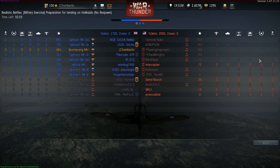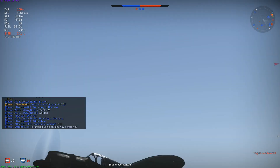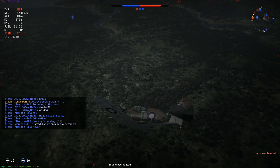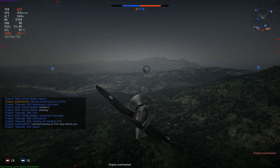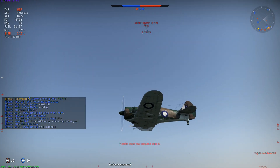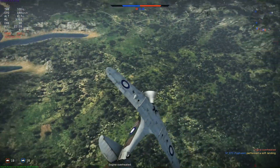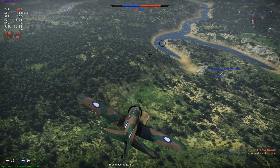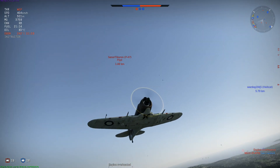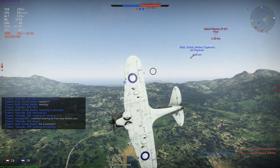I'm just waiting for them to get a little impatient and come down to play, because I'm certainly not going to be able to climb up there and engage them at altitude. The P-47 is diving — he's closing. I dive down to do a little split-S to get him even lower. The P-47 came in awfully hot with two targets down there. He's getting low — pull up — and he's dead. The compression on that thing is pretty strong, just like the P-40.